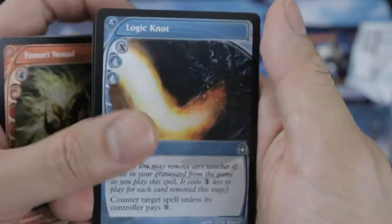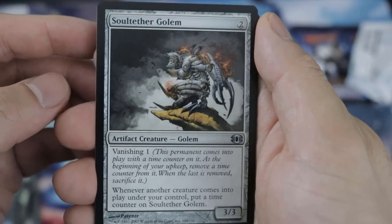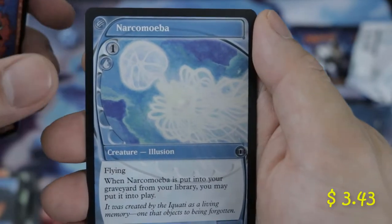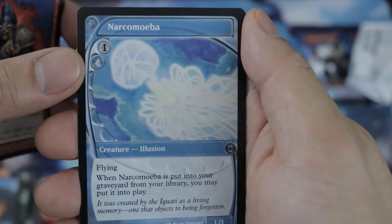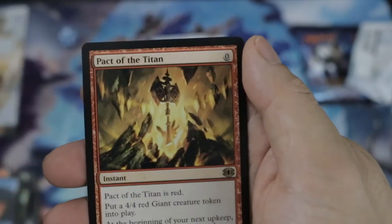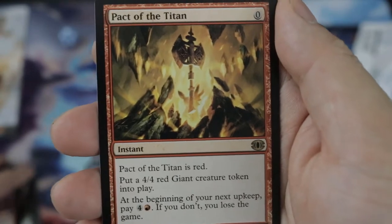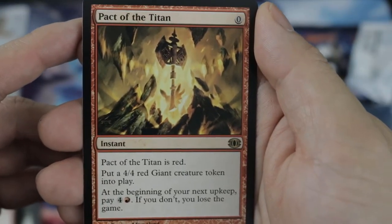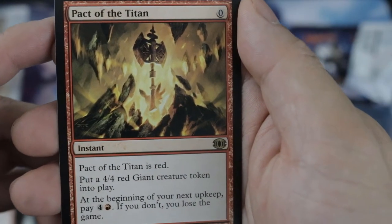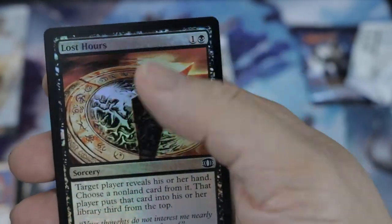Logic Knot. First common is Soul Snare Golem, Haze of Rage, Narcomoeba — really good in Dredge deck. There we go. Our rare is Pact of Titan — it's red, zero to pay. Put a 4/4 red Giant token into play. At the beginning of your next upkeep, pay 4 colorless and 1 red, or if you don't, you lose the game. And we got a foil Lost Hours.